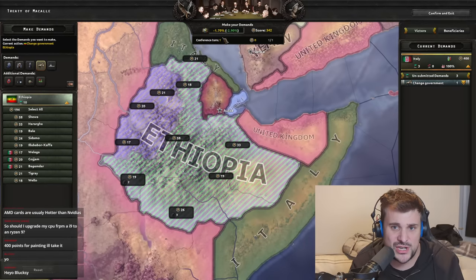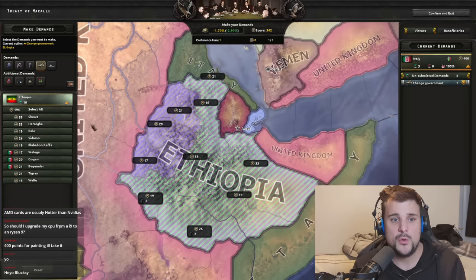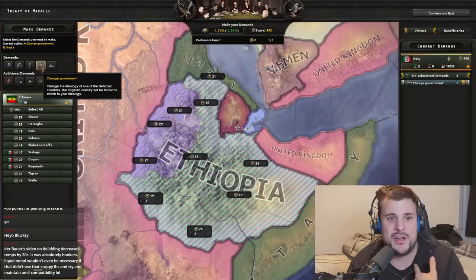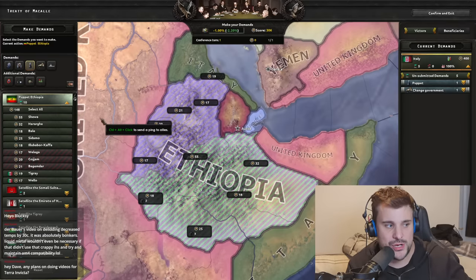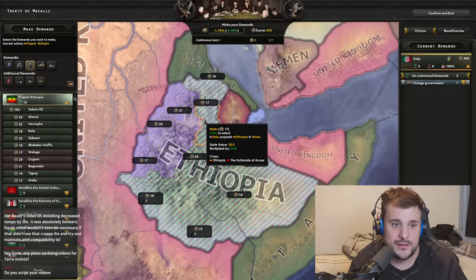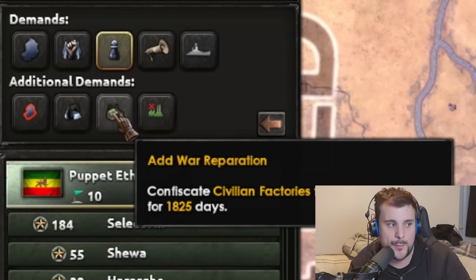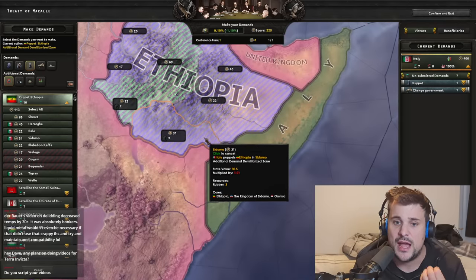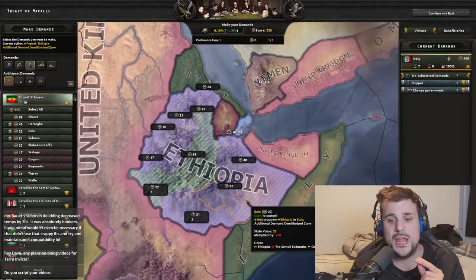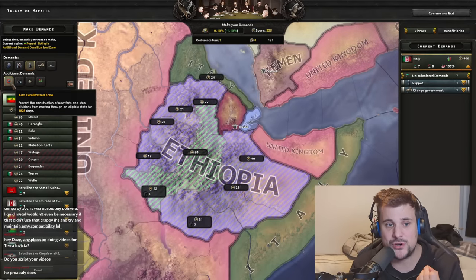Now, we're also going to create a puppet state for the rest of Ethiopia. Instead of 'Change Government,' we move to 'Create Puppet State,' click on the states, and that makes a different independent nation that is a puppet of Italy. On top of that we can add additional demands — we're going to mark specific states as a demilitarized zone, so we've stated these states will be an independent puppet nation with Italy as the overlord, and these states will be a demilitarized zone.